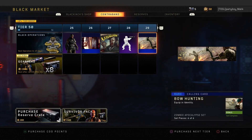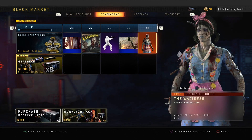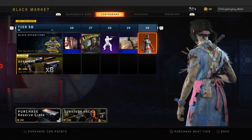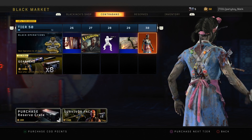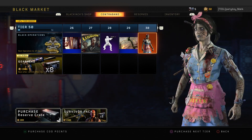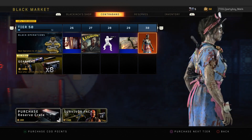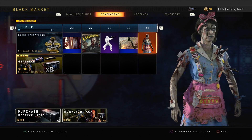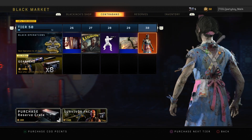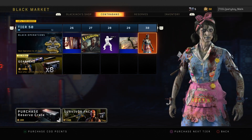We have a zombie costume for Zero, which I would say looks pretty damn awesome — with the knife sticking out of her chest and back. The detail put into these costumes is just amazing. So far I am really liking the costumes and the weapons that I see in this new operation, it's all pretty cool to look at.